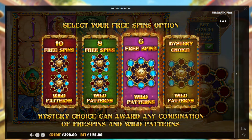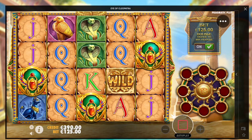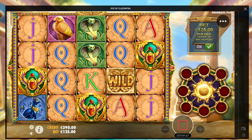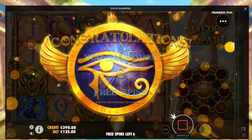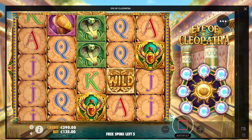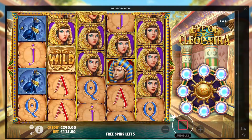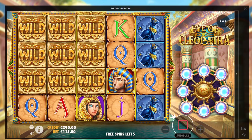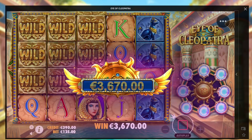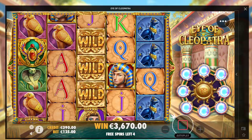I have to pick six spins with the best pattern. You can pick mystery as well — mystery is a random amount of spins with a different wild setup every spin. Now we just need some wilds and this will pay a lot. 125 euro bets, 3.6x. What did I tell you guys? This will pay, right?